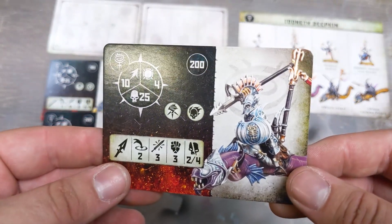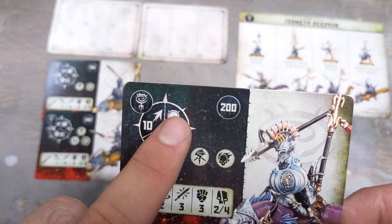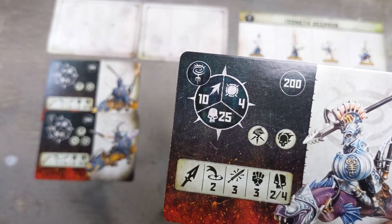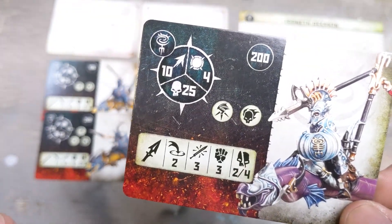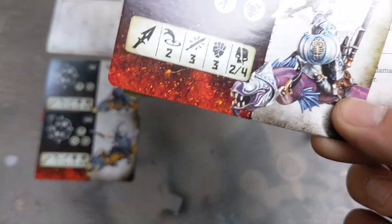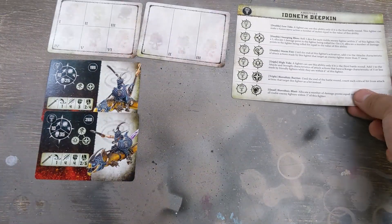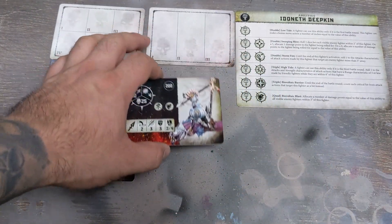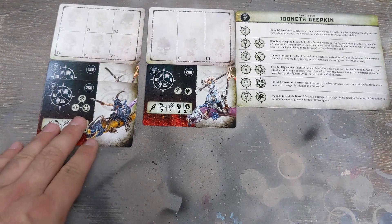Then we have the Guard variant — same stats: 10 movement, toughness 4, 25 wounds but 200 points. He's got two-inch range, three attacks, strength 3, same attack profile — but instead of the shield he has the skull icon, so he can do the quad blast. That's pretty good if you can pull a quad. I can see these guys being very late-game if you've saved enough dice, but at 200 points it depends on how you want to play.